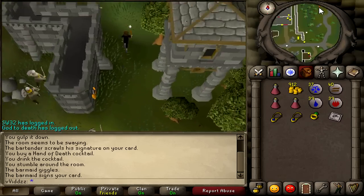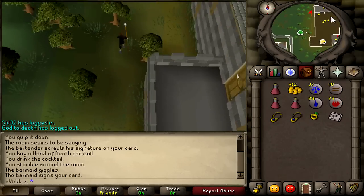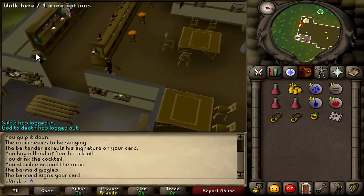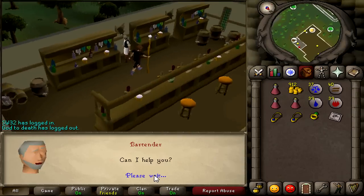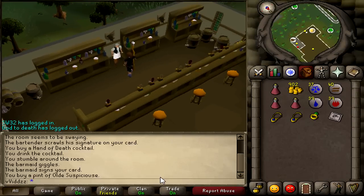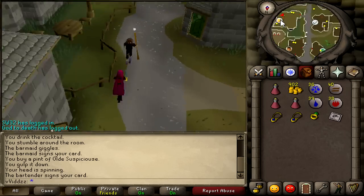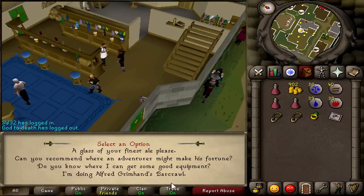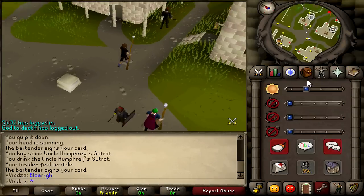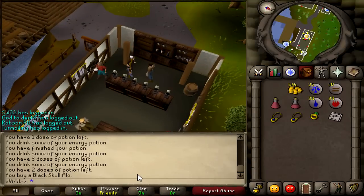Next, teleport to Varrock and run east out of the castle gates and then north to the bar. Once you're inside, speak to the bartender and select the barcrawl option. The next place is also in Varrock — run a little bit south to the Blue Moon Inn and speak to the bartender. Select the barcrawl option once again and it will give you a little brew to drink and get you signed off your barcrawl.